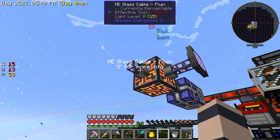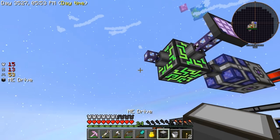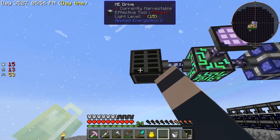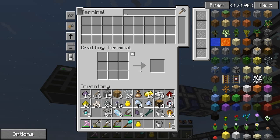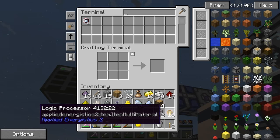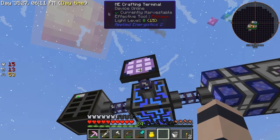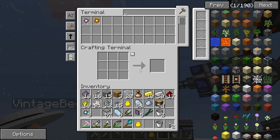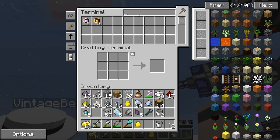This isn't the most advanced ME system ever, but we have a ME! We have a ME system! You can look at the purple monitor - you can drop stuff in there and search items.